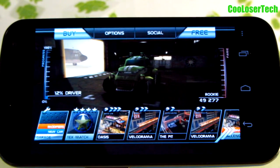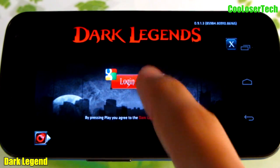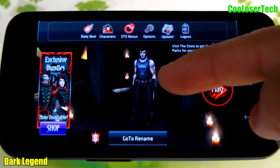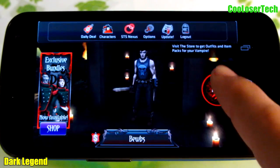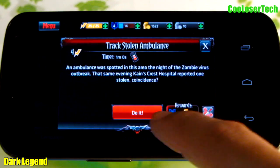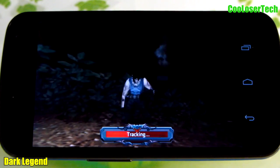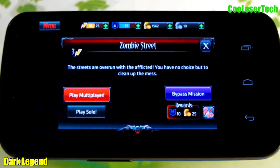Next up we have Dark Legends. This game is about vampires and zombies. You log in to play, you'll have to pass the training to get to different spots, customize your avatar, and get different weapons. My guy's name is — you can jump into play and see the missions you've passed. It has a cool little storyline to it. It's also a multiplayer game where you can play online with different people.